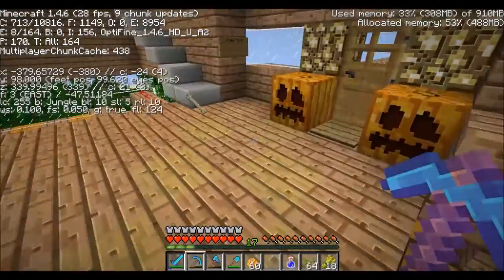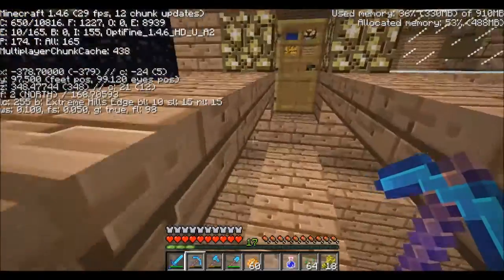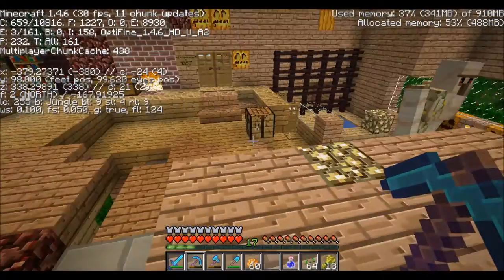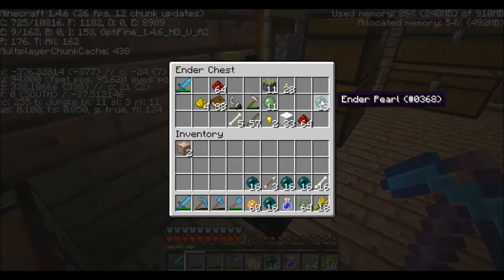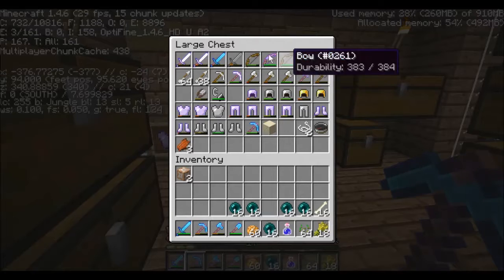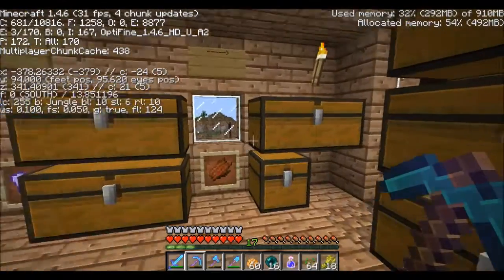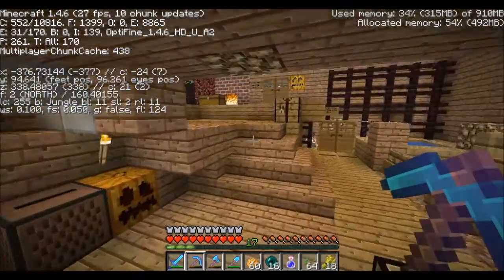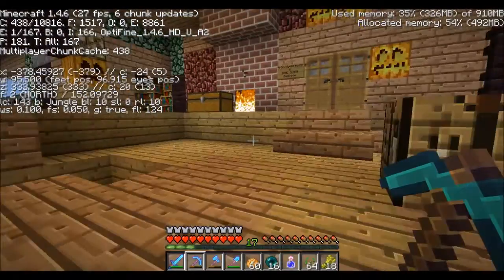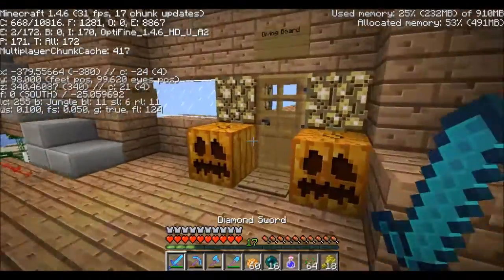Why does it smell so bad? Thank god you guys can't smell that. The most important thing for our journey is the enderpearls — let's take all of them. Our bow just snipes stuff but where's our infinity bow? I swear to god — oh my god, where's my infinity bow? Is it in here? Nope. Whatever, screw the bow, we've got melee attacks — I can deal with that.